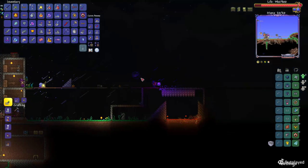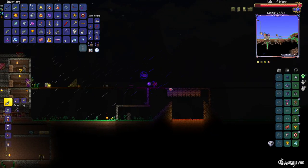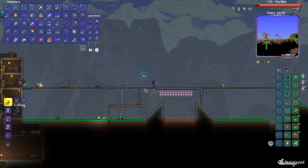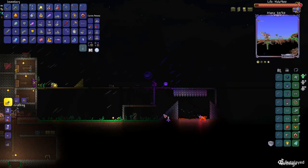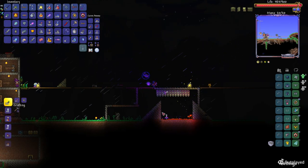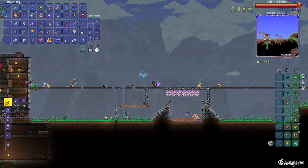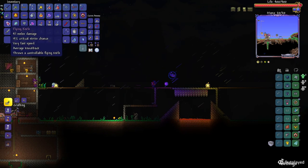So as you can see, just set up this unicorn farm, hit the timer, and wait. You may notice this wooden platform — I only set that up because if you have a flying knife, summons, or a whip that can't go through walls, this is what you want to do. Look, two unicorn horns right there! I'm using the flying knife to kill them faster.